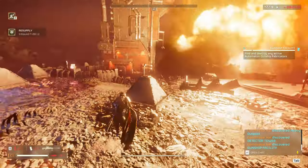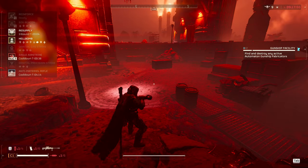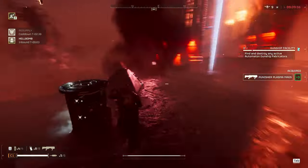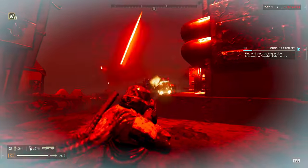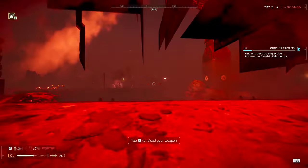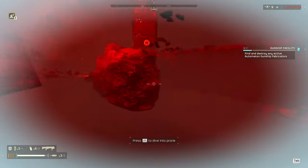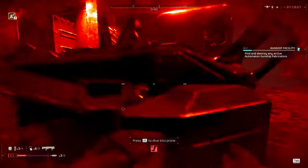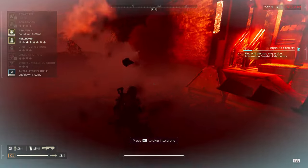In between I took out two more gunships. I throw down my resupply because I see the gunship factory and know it's going to take more than one Hell Bomb — the two factories are spaced too far apart to get both with one. Another patrol shows up so I throw stun grenades and get to work with the Punisher Plasma. This right here is probably the best example of why it's so good against Devastators. Then I hit a bug where I get blasted under the terrain — the way to deal with it is to stim yourself and then use an explosive, which usually pops you out the other side.